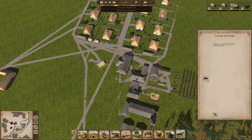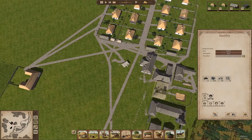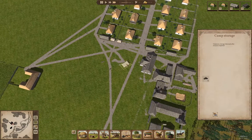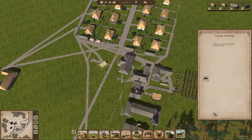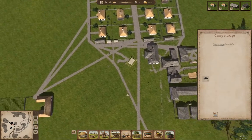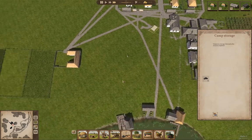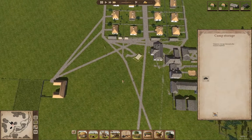Now let's take a look at the smithy. We need to import some iron — that's what we need to do. We'll have to pay attention when the next envoy appears, because iron cannot be had on any of these maps.